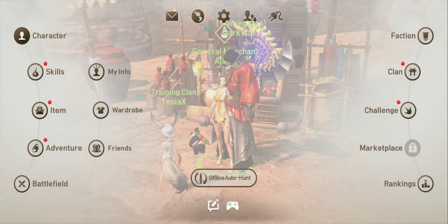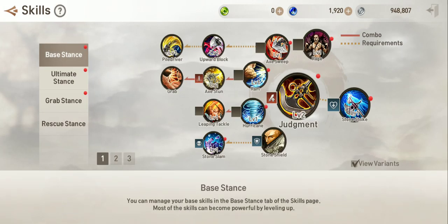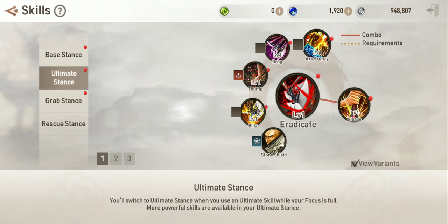So costume or wardrobe is a good way to increase your power. Another way is skills — you have lots of skills: active, passive, and utility skills. Let's go to skills. These are the skills that I have and they are all level 1. I'm going to try to increase this ultimate stance.